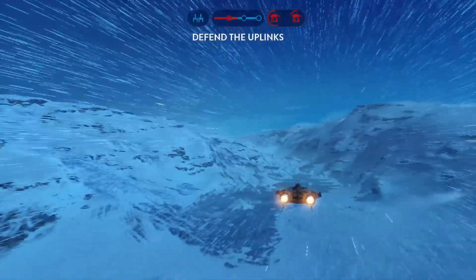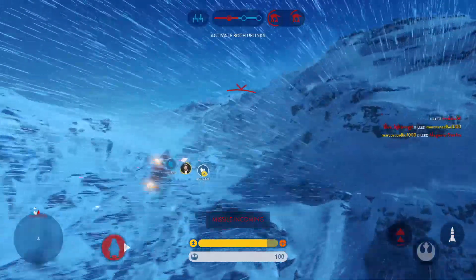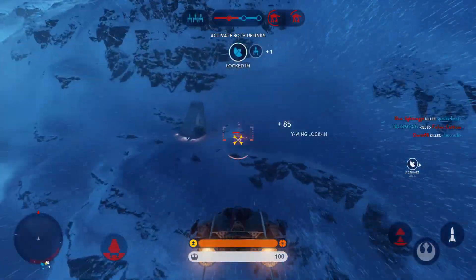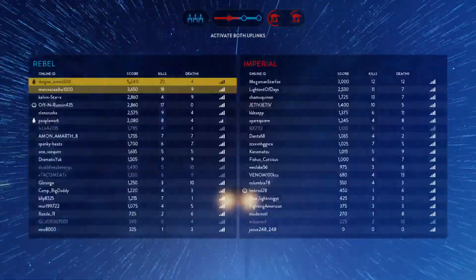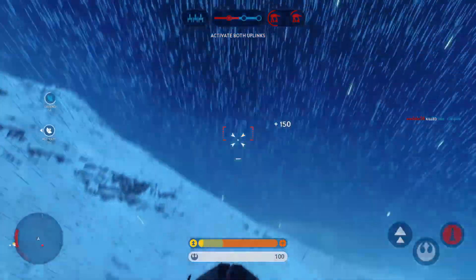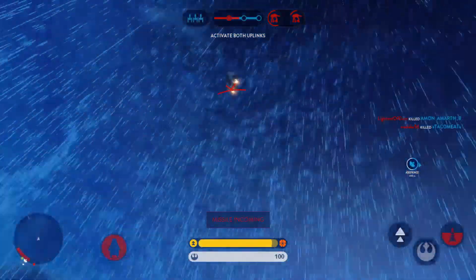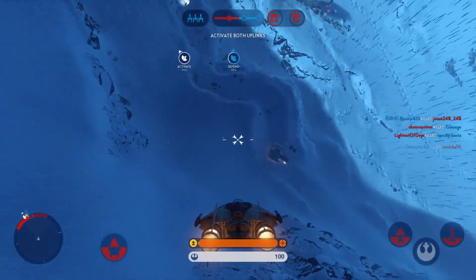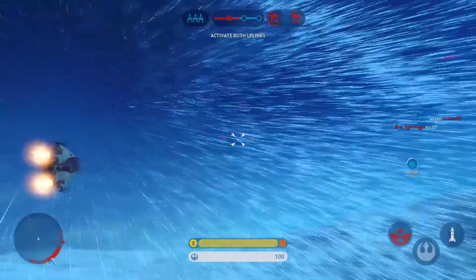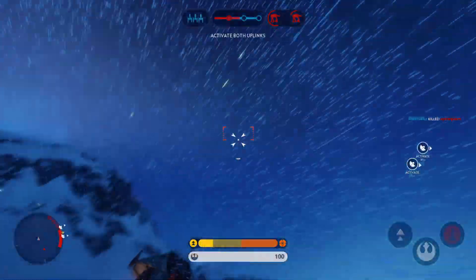We have activated an uplink station. Prepare for enemy counterattack. The uplink is offline. This is Green Six, standing by. Shake that missile! I'm hit! They're trying to lock onto you. Homing missiles after you. Uplink offline — get it operational. We need it for our wingings. Uplink activated.